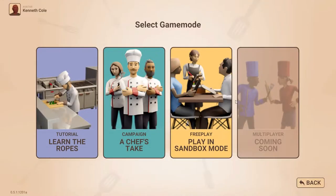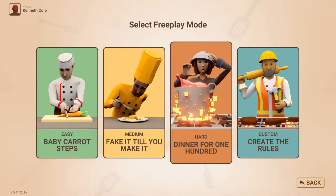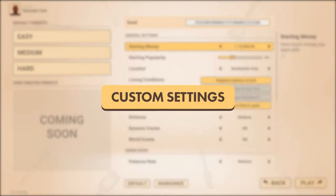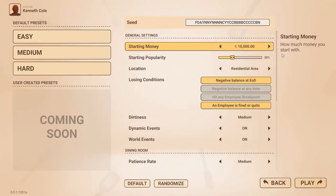We wanted to make it really easy for players to jump straight into a new game, so when you select free play, you'll be able to pick from a selection of difficulty presets. For those of you who want to customize your gameplay even further, we've added custom settings.